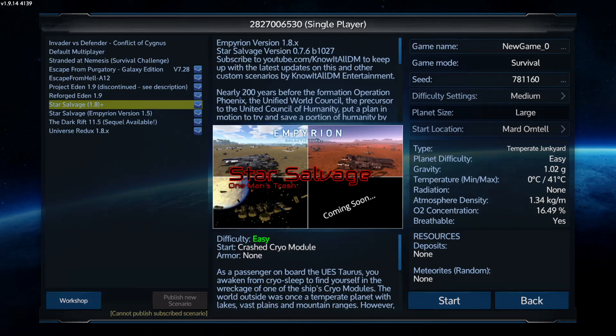Hey everybody, Common Villager here. The votes are in — they actually got tied, so I used a random drawing generator to decide which scenario I'd be playing. It looks like we're going with Star Salvage, a scenario made by a YouTuber called Know-It-All DM. He's a really good guy who also did videos of Empyrion when it first came out, and he's been working on this scenario for quite a while. There are actually multiple locations you can start out in.